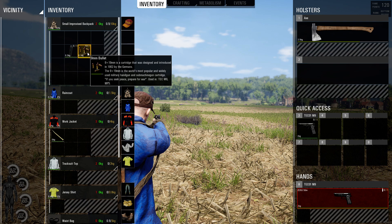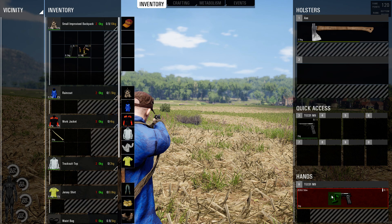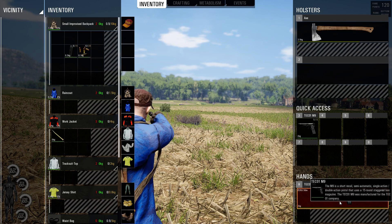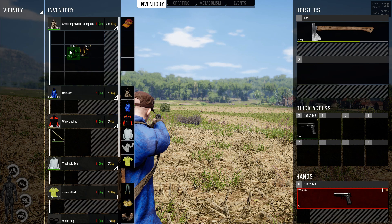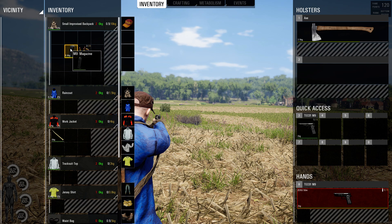What I'm going to do is chamber one round in the gun first. Then I'm going to pull the bullets over to the clip and hit 'load ammo' — bingo! Now you've got a full magazine with 15 shells in it.